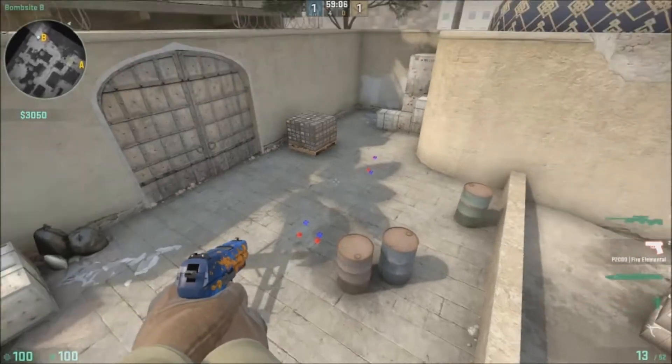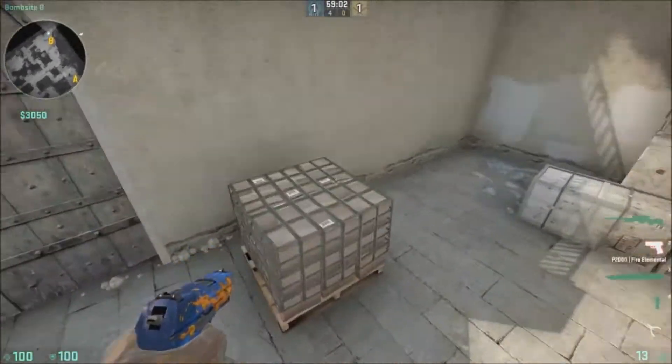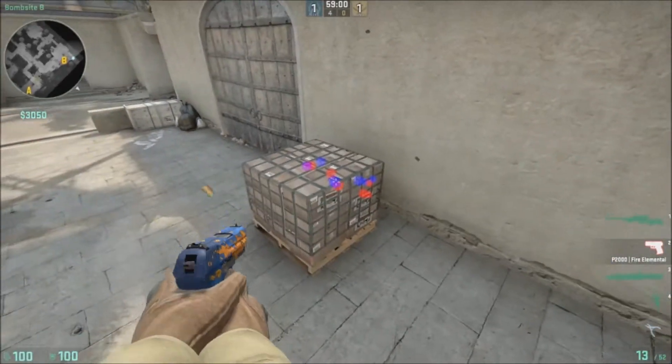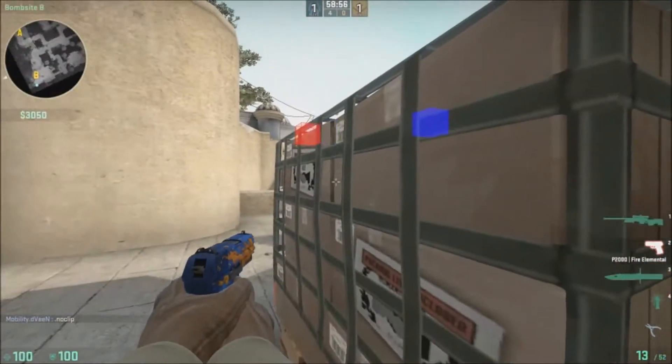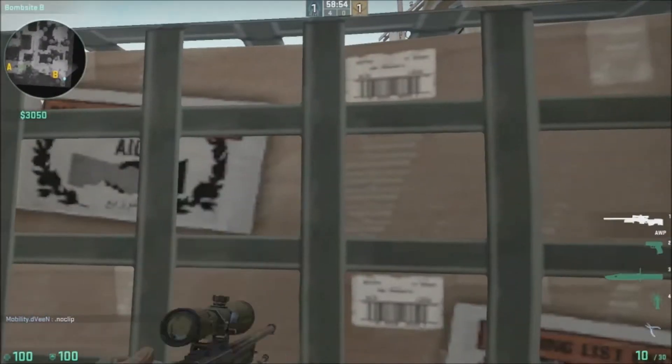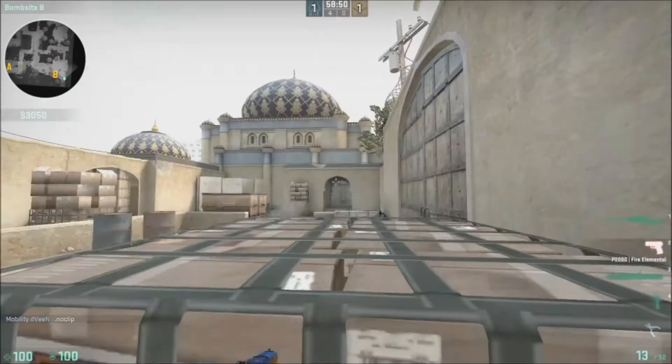And then right here is the B-Plat. Barrels once again. And then just like Back Flat — if someone's going to be Back Flat, he's going to be right here usually. Like either crouching here, or doing like this sort of thing with an AWP rifle, just crouching up and down, looking for that peek.